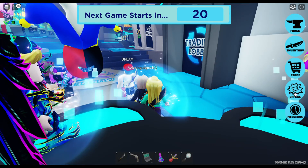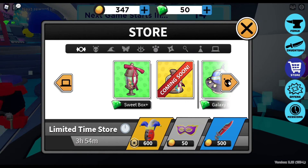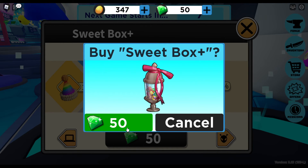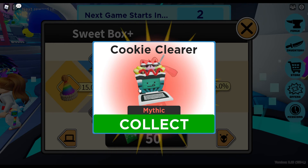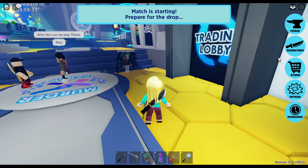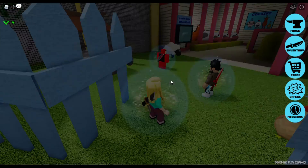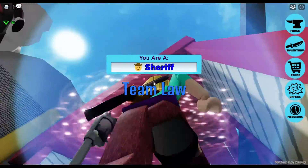We can actually get a box — I've got 50 gems so I can get this sweet box. I got a mythic first time! That's the rarest thing you can get. How did I get that the first time? That's so cool — first time I open a box and I get a mythic.